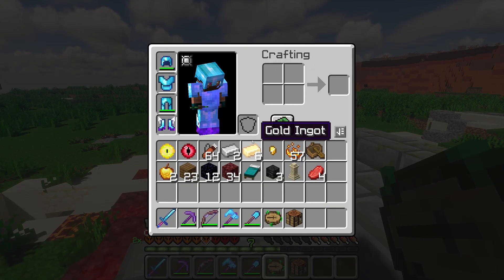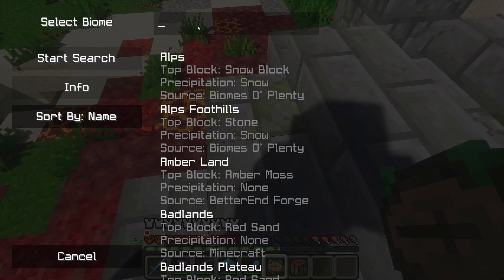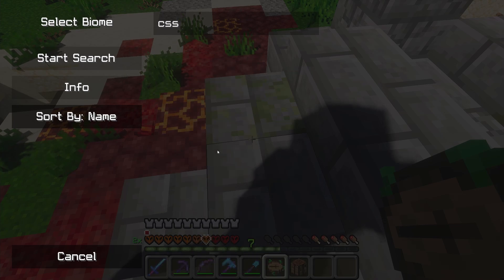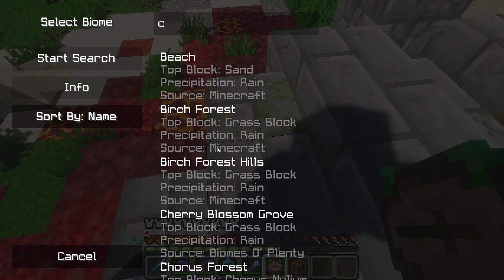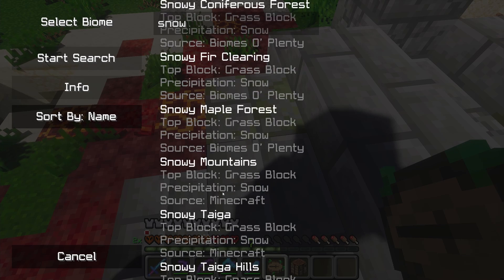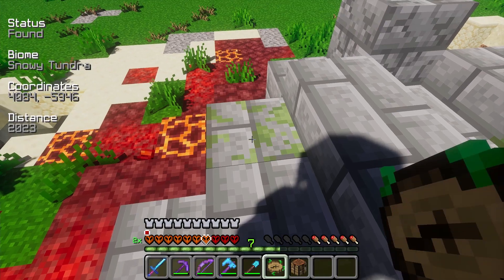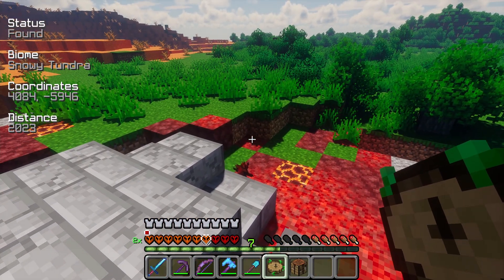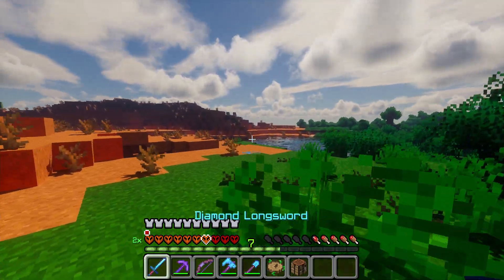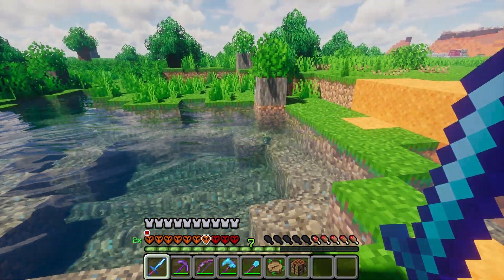We're gonna use our nature's compass and try to find a cold biome. Let's see - snowy beach, snowy maple forest, snowy taiga, snowy tundra. Yeah, let's try snowy tundra. We're 2,000 blocks away - okay. So we're gonna go walking a little bit and we'll just kind of go on an adventure, never knowing what we'll run into along the way.